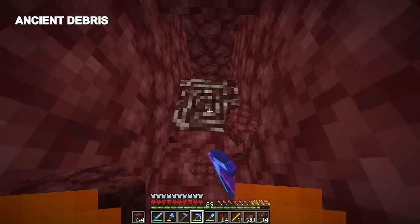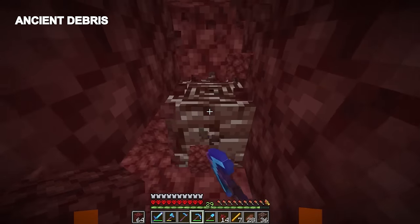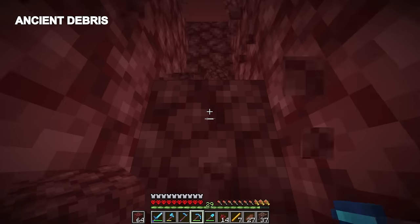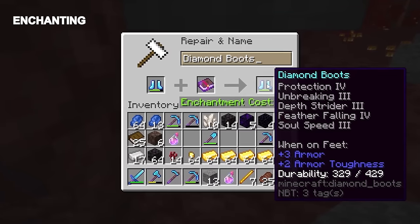Most people know this, but beds are not a good way to get ancient debris anymore. Mine along chunk borders at Y equals 15 in the direction of your hole in the nether roof. To max all the tools and all the armor, it'll take 36 debris, but it's only 24 for armor and a sword if that's the preferred path. After gathering the debris, piglins in the nether wastes biome can be traded with for Soul Speed.